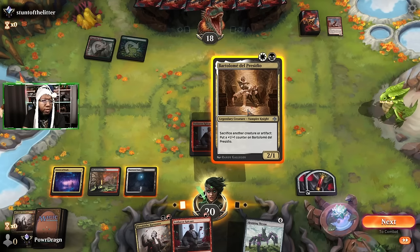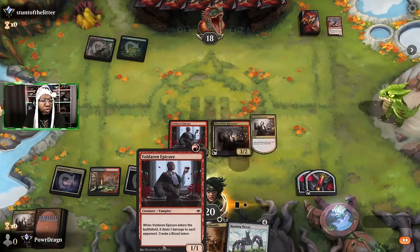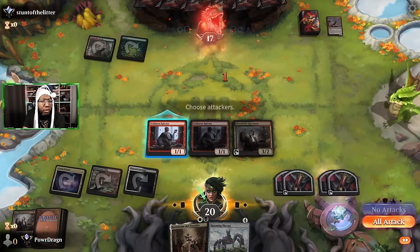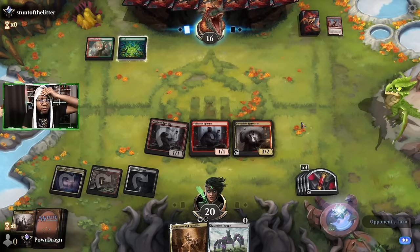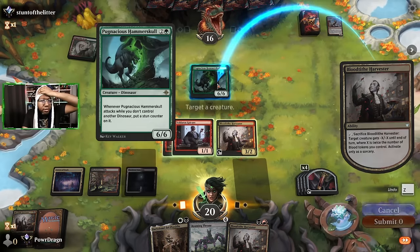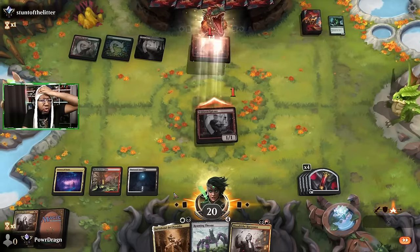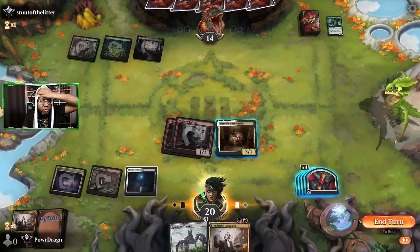I'm going to take a chance here. I was going to play Bartolome and then get Roaming Throne so I'd have one of these to make more blood tokens next turn, but I'm like — if I just play Harvester, if they play like a 6/6 we could kill it here. That just makes more sense. Now we can play Bartolome because even if they have something like a Chomp, we have a billion things we could sacrifice.